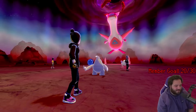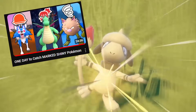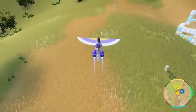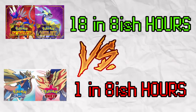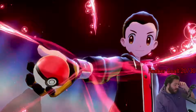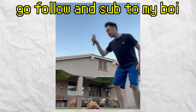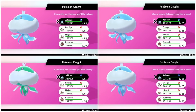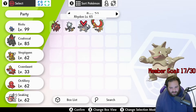Doing some quick maths, that's about one shiny every eight-ish hours. Just to put that into perspective, in my last Scarlet and Violet video, I caught 55 shinies within 24 hours — obviously extremely lucky — but that's about 18 shinies in the same amount of time for one from DAs. Now, if my name was Blue Vector and I had four different Switches doing the same DA at the same time, then my odds would be 1 in 25. But luckily for my wallet, I only have one copy of Pokemon Sword and the DLC.